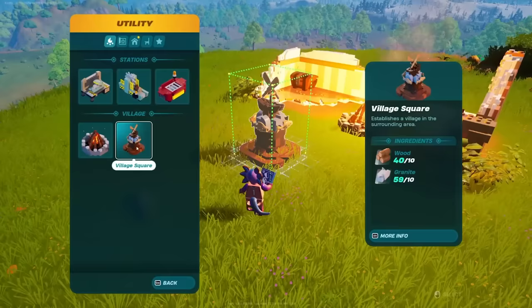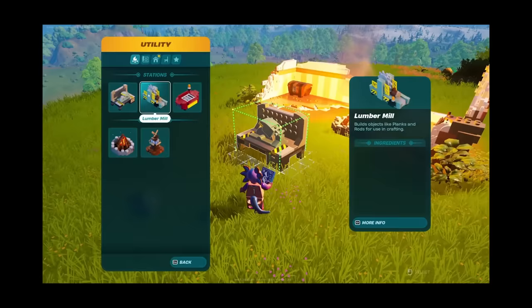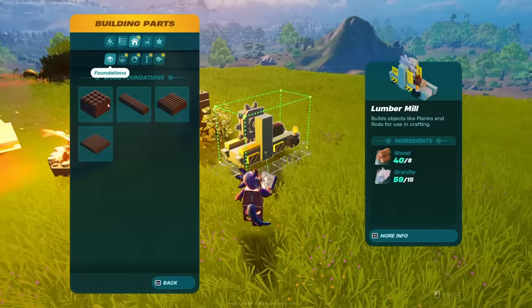Luckily every single moment I played of LEGO Fortnite has been on video. So what you're seeing on screen right now is me finding this area for the first time and trying to figure out what I'm doing. I have no idea — just look at this footage. I'm lost. Like, why am I putting down a lumber mill before I have a village or any tools? I'm just clicking through the menus and trying to figure out how to build.